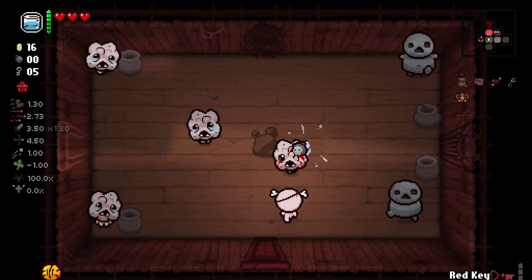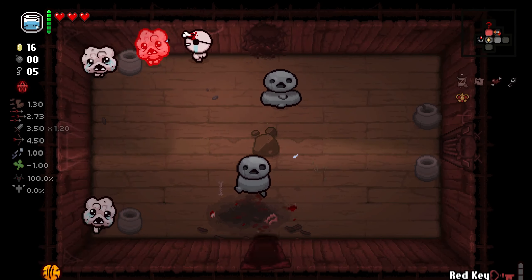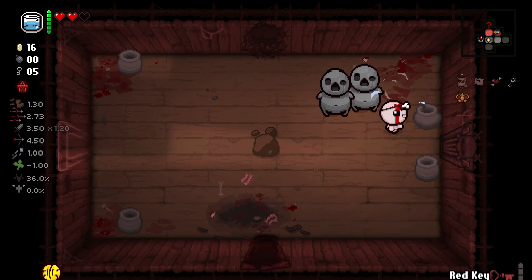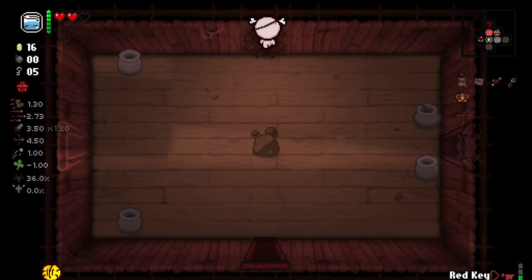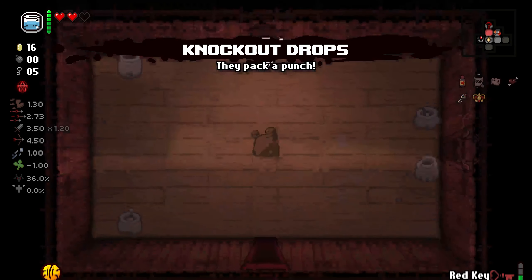Let's see if I enter in here. I also found the Super Secret Room — let's go! And yeah, it opens just like that. That is a range up for Cain. I don't know if I want that just yet. And sure, I'll take Knockout Drops, why not?